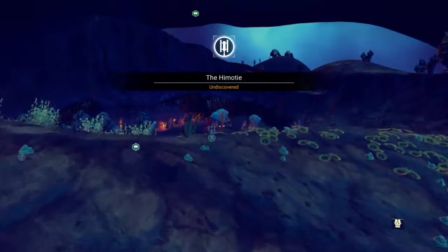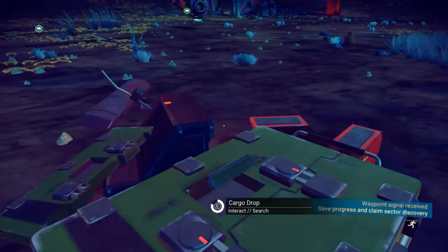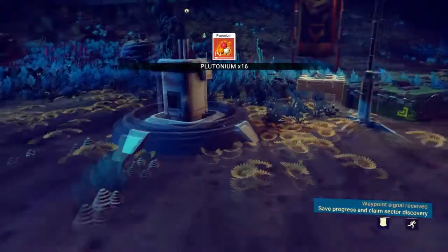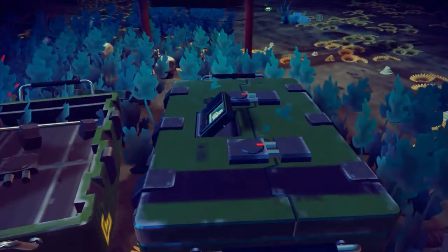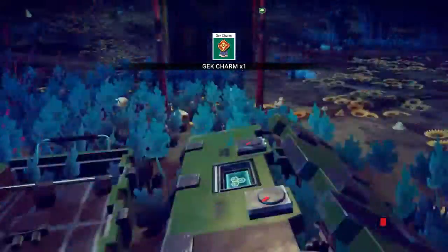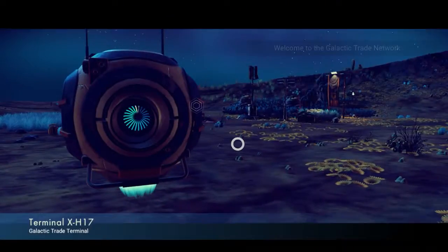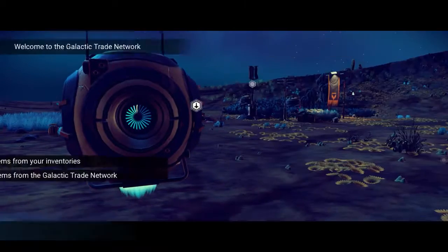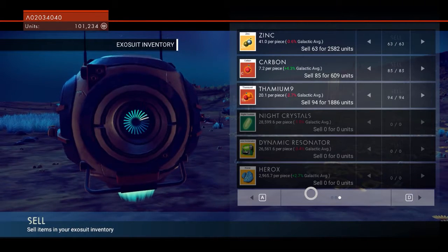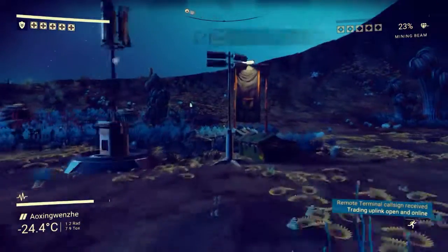The Kim-mo-tai. Alright, let's grab everything we can find. Gekcharm. Plutonium — plutonium's useful because we're using plutonium up every time we launch. Gimme cargo. Another Gekcharm — I hate Gekcharms. Let's just sell them here. This looks like a trade terminal — it is a trade terminal. All those Gekcharms, just get rid of them, we don't need them. Bye-bye, I do not want Gekcharms. They make my life bad.